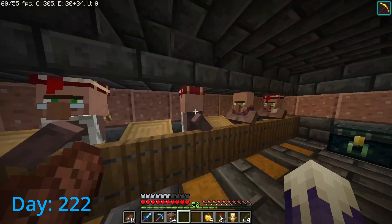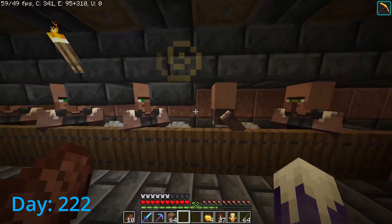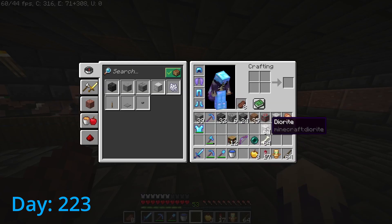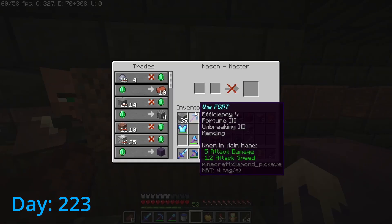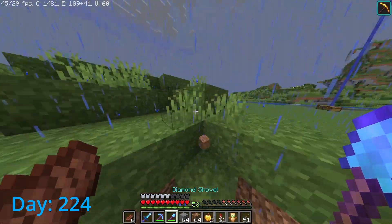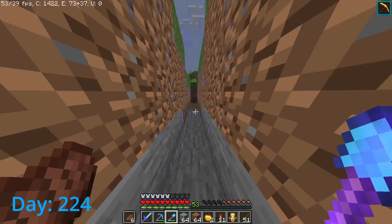All of my villagers buy everything for one emerald, except for this one guy who's still at five, but I guarantee if I cure him one more time we'll be good. What the actual heck is up with this? This guy had all ones and now this? I'm so confused. Here's something I still can't grasp — I'm just digging along outlining the perimeter where my beacon powers are, and what the heck is this? This is literally on the top layer at sea level.